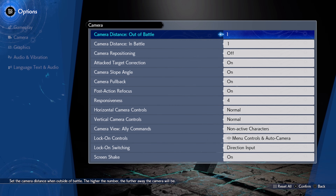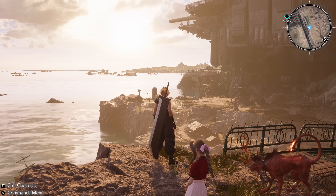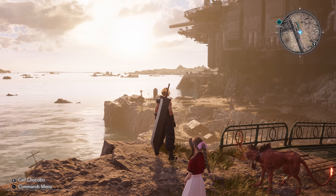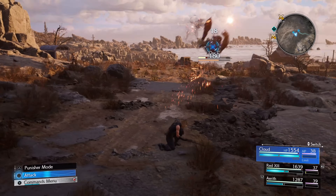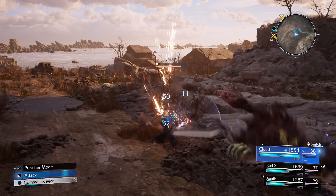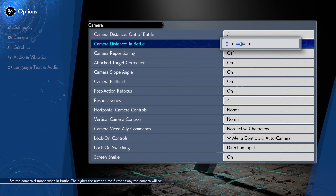Anyway, going back into the gameplay options, setting number 4 is still in the camera menu and is to increase both camera distance values to the maximum. Personally, I much prefer having a slightly wider field of view so I can see more of that gorgeous environment around me, as well as have that extra millisecond to react when something jumps at me from the edge of the screen. Play around with both of these of course, but I bet you do end up increasing them.